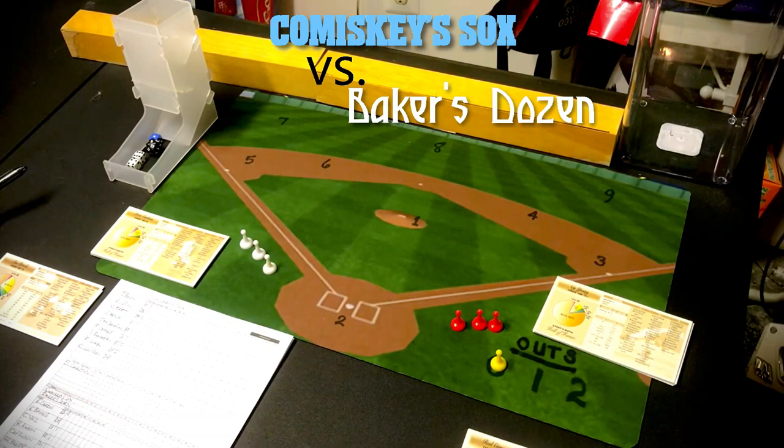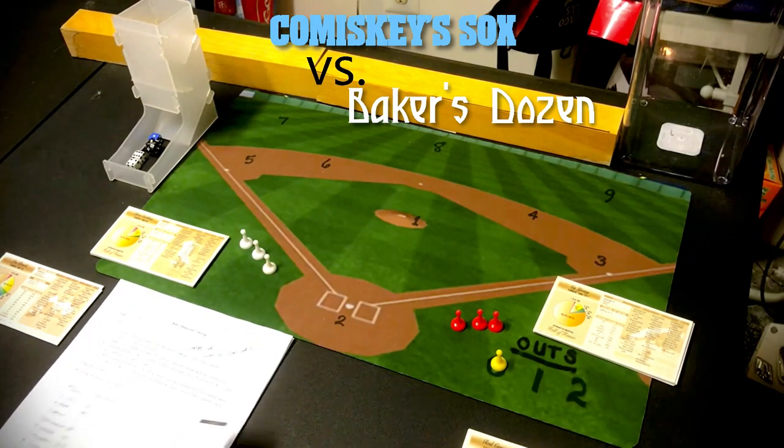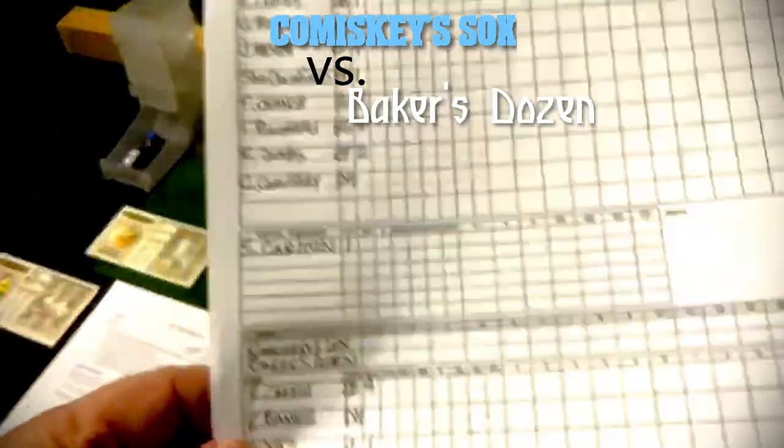These are two teams I don't think I've played against each other before. In the past I numbered my teams — Hall of Fame team one, Hall of Fame team two — but this time I'm going to be a little more colorful and give the teams names. Today it's going to be Comiskey's Socks vs. Baker's Dozen. The team captain of the Comiskey Socks will be Charles Comiskey, and the captain of the Baker's Dozen will be Home Run Baker. I'll show you my score sheet so you can see the lineups.